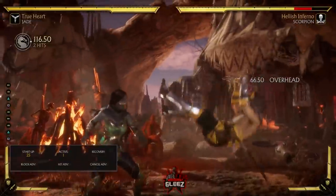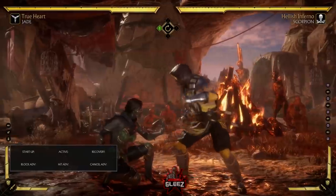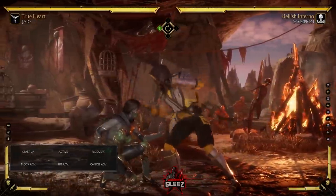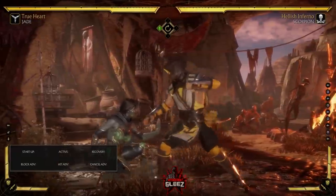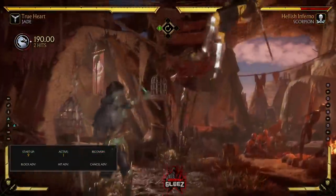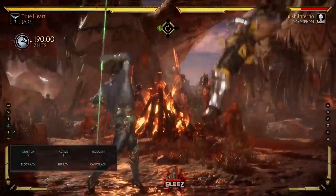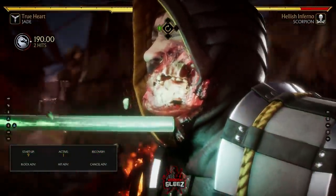Keep in mind that forward-two-one also has a gap. So next we're going to talk about the crushing blows and how to convert off of them, starting with the down two. If you don't know what crushing blows are, I'll put a link below — I wrote a basic guide for all the fundamentals of MK11. To get the down two crushing blow combo, you go down two into the crushing blow, then back two. You have to be patient on it — if you do it too early it won't work.